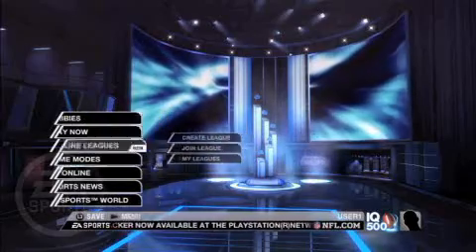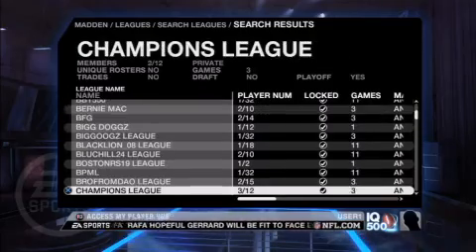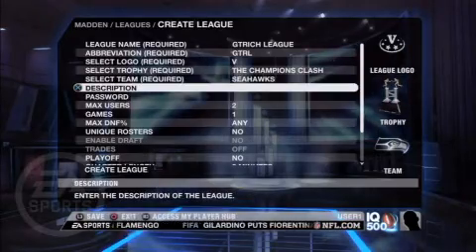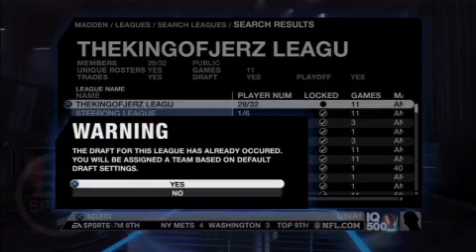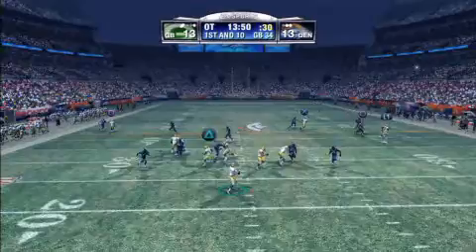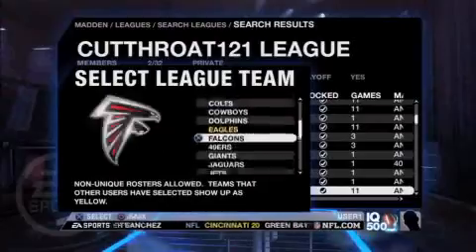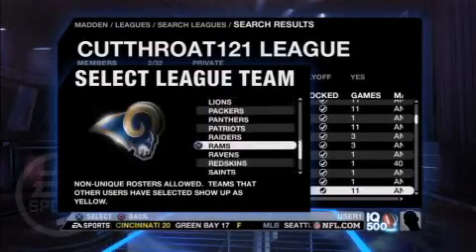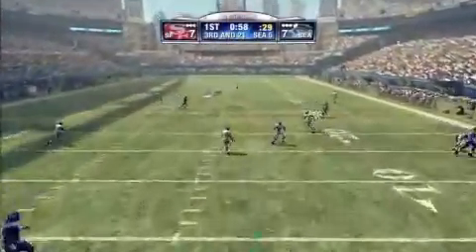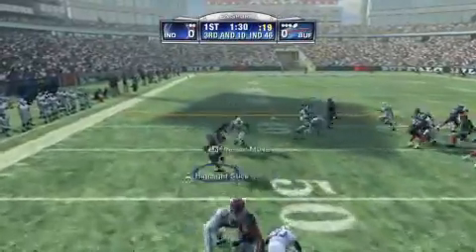Madden NFL 09 finally includes online leagues. While you can search for leagues that need teams if you don't have enough friends, this is basically where the options end — it's about as simple as the feature could possibly be. Even the draft is handled automatically. Madden Moments, where you get the chance to replay over 30 classic scenarios from last season, are being billed as a new feature, but something similar has been in the game before. Once again, this year's Madden is stuffed with modes and options, but the majority of the game remains the same. The addition of online leagues is nice, but they lack depth. The Madden IQ and sliding difficulty is a great idea to get new players into the fold, but the way it's handled is rather cheap. There's still tons of content to dig into, but football fans will get more out of the game this year than ever before.